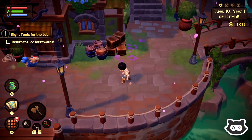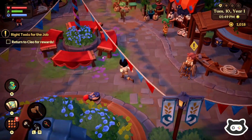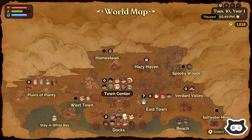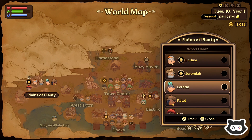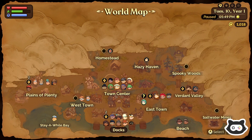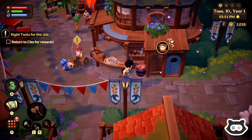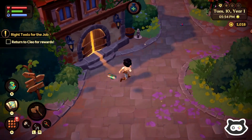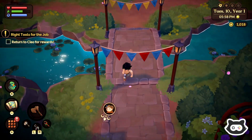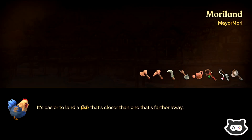Return to Cleo for rewards — where's Cleo? Part of this game is just finding everybody. She was up here last time, not today. Let's check the town center — nope. Down by the docks? It looks like we can travel to someone specific if we see a quest marker. There's Cleo — in the east part of town. We know roughly where that is. Lots of bugs around today, and we're going the wrong way.